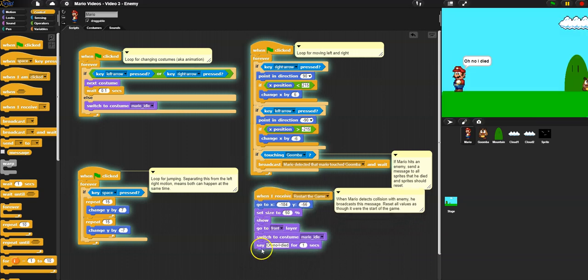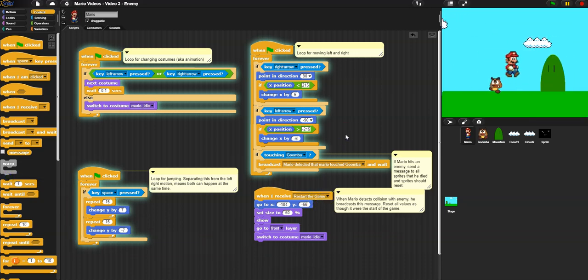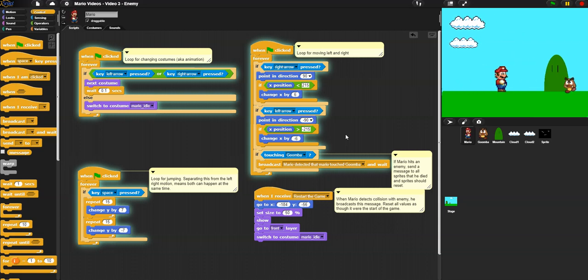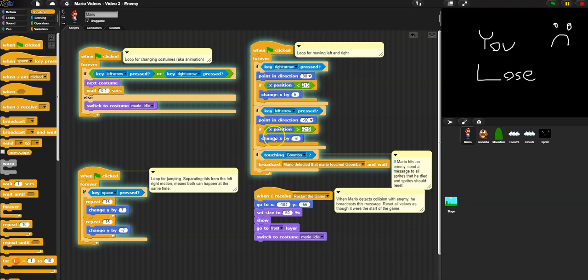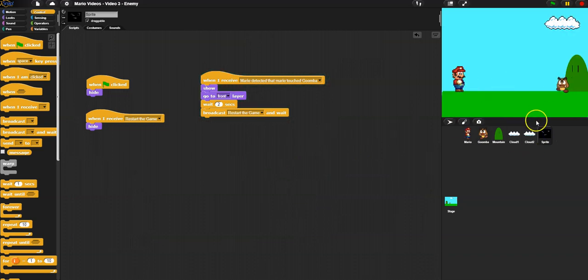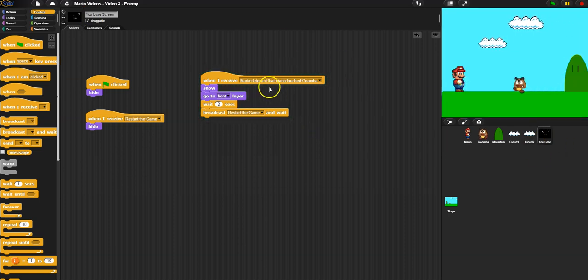I'm going to go to Mario and say when I receive 'restart the game,' go back to where he is. I'm not going to add the 'you died' message on Mario since I put that on the other screen. When we restart, he's ready to go — 'You Lose' shows for two seconds, then it restarts and everything looks great. One object in the game — Mario — detects in a forever loop with no wait times, always checking if he touched the goomba, then broadcasts to everything, and that's how everything knows what to do.